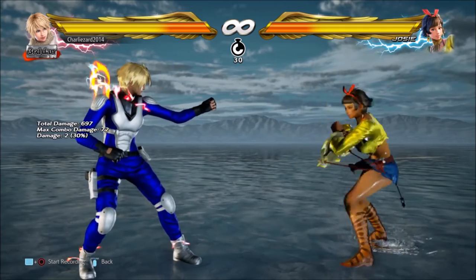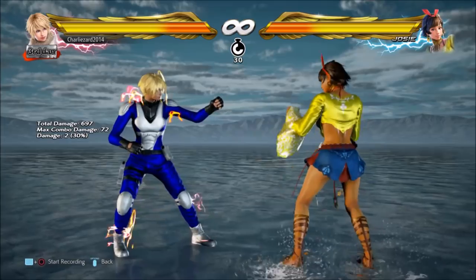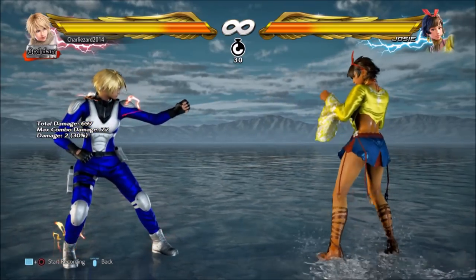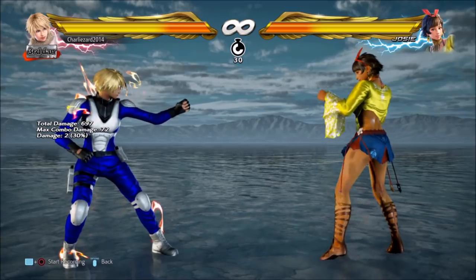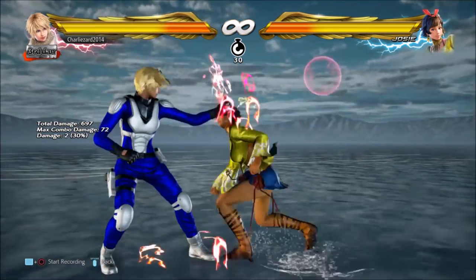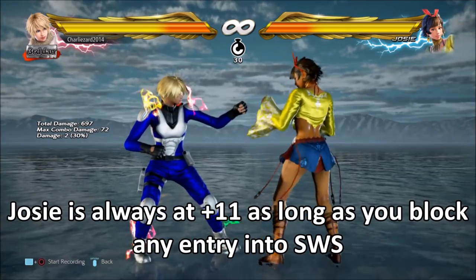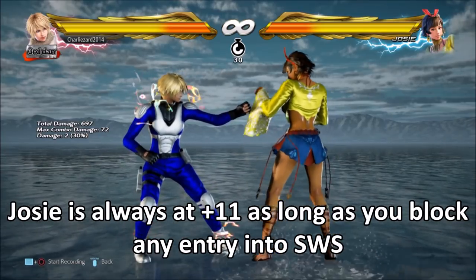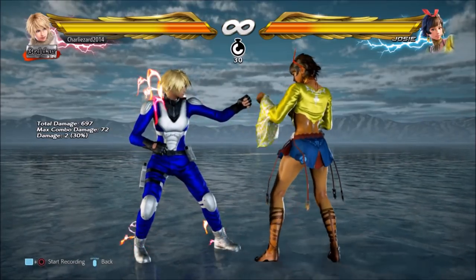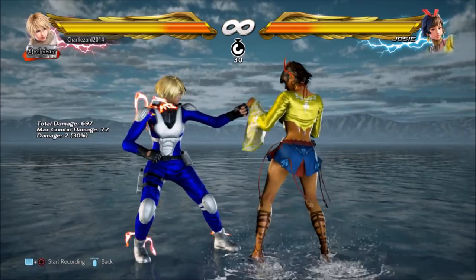The first thing to mention is that if you get hit by any of these options and you're at minus 21 or minus 16, obviously block. Choose whether you want to block low or block high, but block. There is no way that you can interrupt any of her options. You're extremely unlikely to ever be able to sidestep or sidewalk unless Josie goes into the crouch dash out of switch stance. However, when you block, for all options you'll be at minus 11.